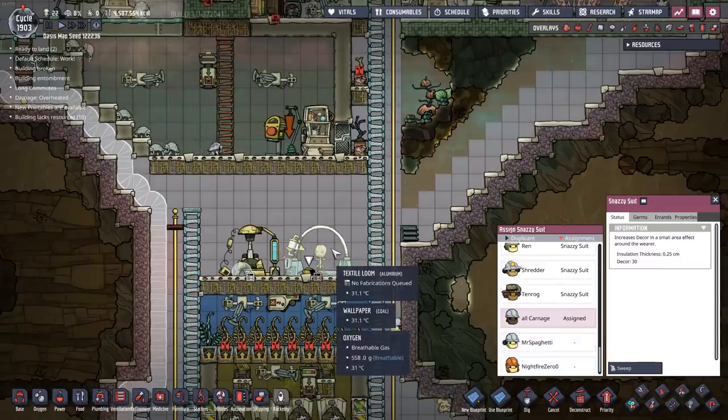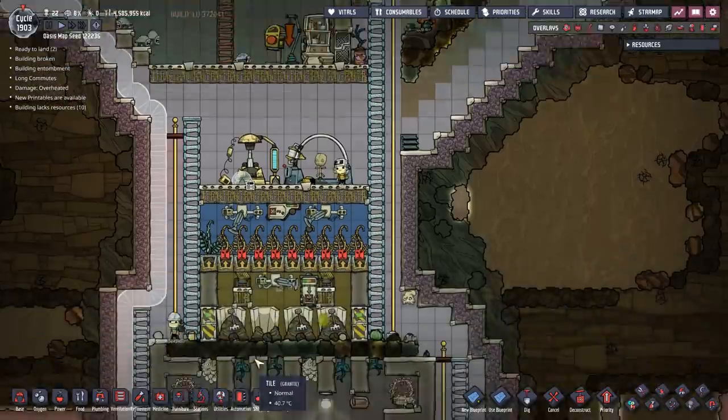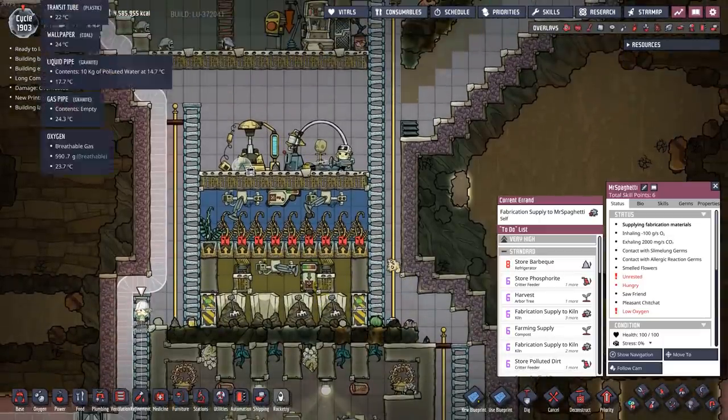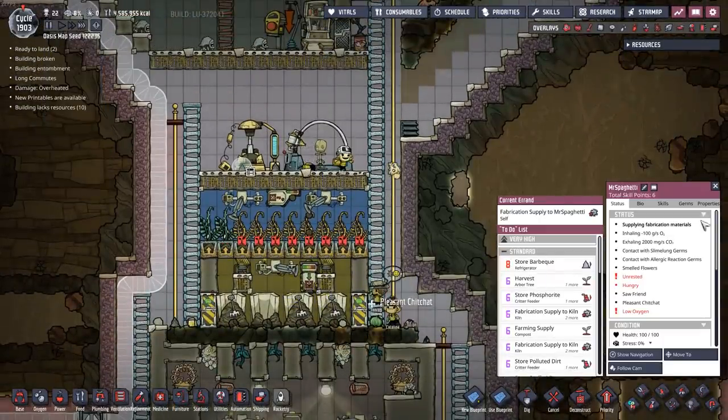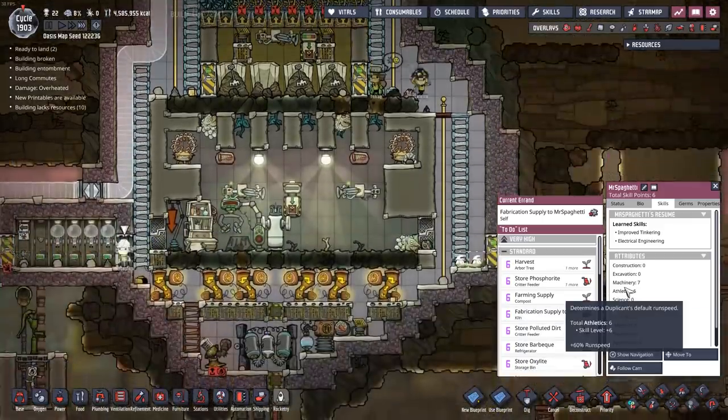There are several new dupes here, so we need more snazzy suits. Let's go ahead and add a few more. Mr. Spaghetti over there, running around all slow. Actually, what's your athletics up to now? Six! Running all over the place has really helped you out.